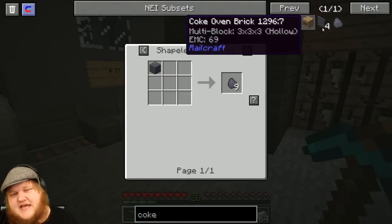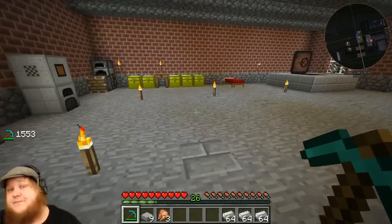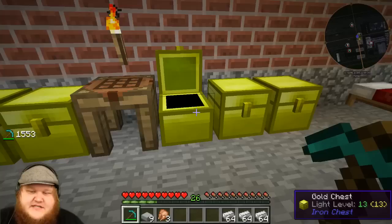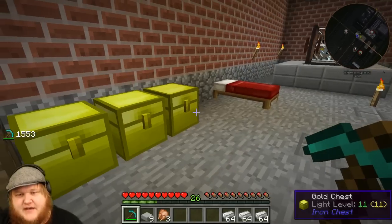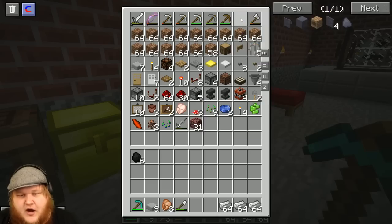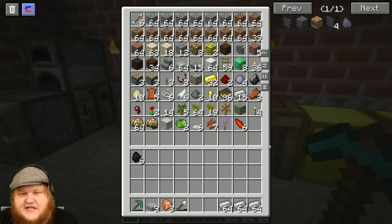That coal is called coke coal. Coke coal is pretty annoying because you have to make it in a special thing, so we might as well get ready to make it. I already know how to make this and it's not nearly as hard to get as the blast furnace. We're going to need a shovel and we're going to need clay, so I'll head out and hopefully find some.